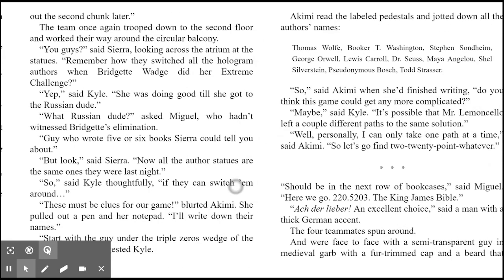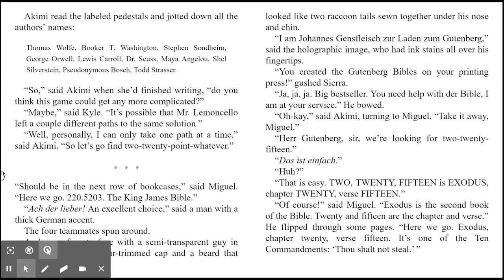Thomas Wolfe, Booker T. Washington, Stephen Sondheim, George Orwell, Lewis Carroll, Dr. Seuss, Maya Angelou, Shel Silverstein, Pseudonymus Bosh, Todd Strasser. Do you think this game could get any more complicated? asked Akimi. Maybe, said Kyle. It's possible that Mr. Lemoncello left a couple of different paths to the same solution. Well personally, I can only take one path at a time, said Akimi — so let's go find 220.point whatever.